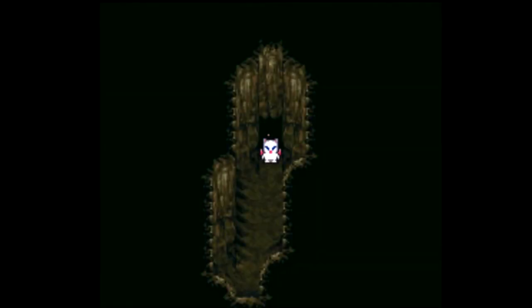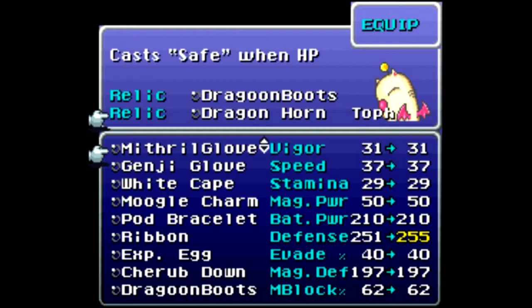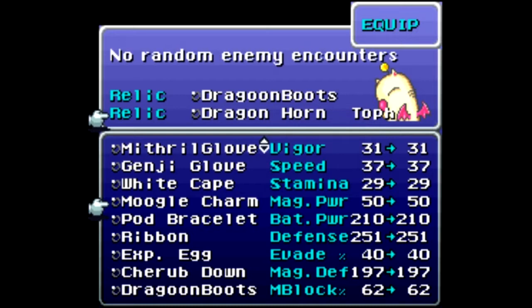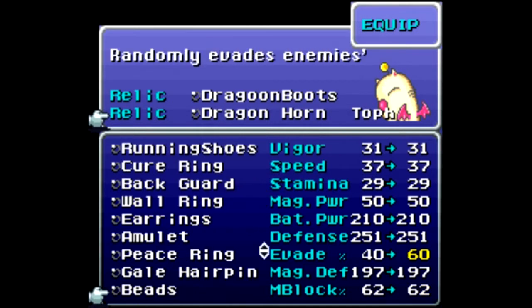That is instant death — it will kill you, you'll get a game over if you let that hit you. Let's take a look at what we got. The Zephyr Cape — if you remember, we've seen it before, I think we have multiple ones. It helps you dodge; really the magic block is what helps you there, but in case it works in other versions of the game you're playing, you want to raise your evade as well.